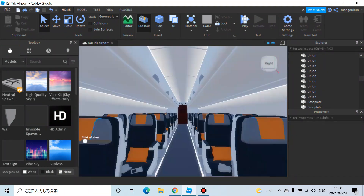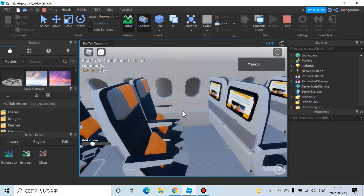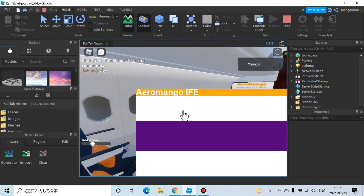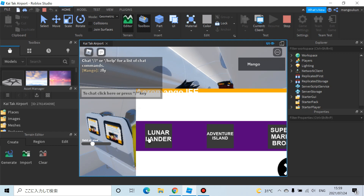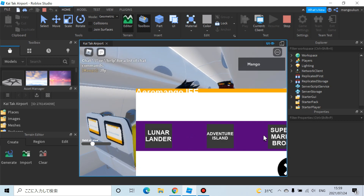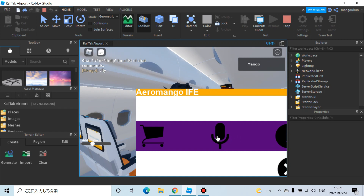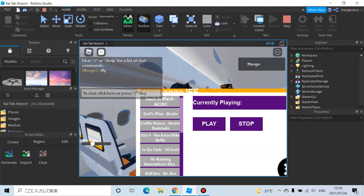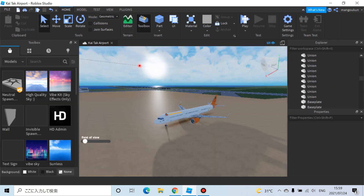Let's test the IFE. This is our IFE — it's from Toolbox, but I like it. You can play Aladdin, Avengers, Spider-Man, Super Mario Brothers, and there's a music player and information section.